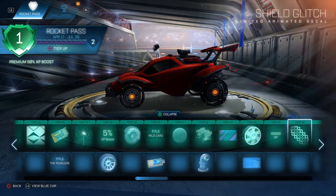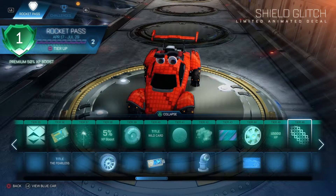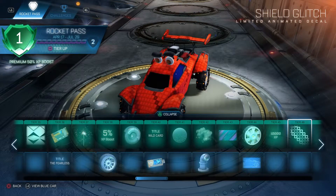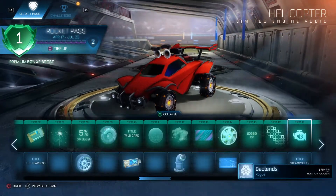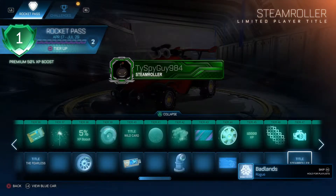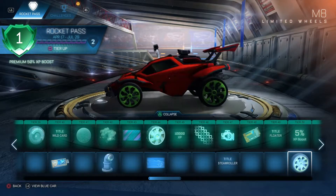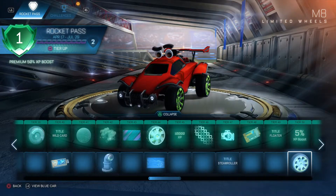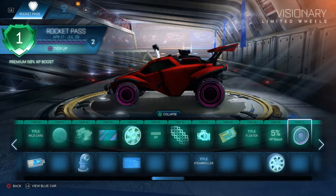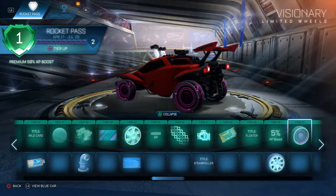And the Blueprint 2. 10,000 XP. Shield Glitch — that's actually not bad. Got the Helicopter. The Steamroller. Key. Floater. 5xp boost. M8 Wheels — not the best, not terrible. Visionary — pretty cool, that tread is really cool looking.